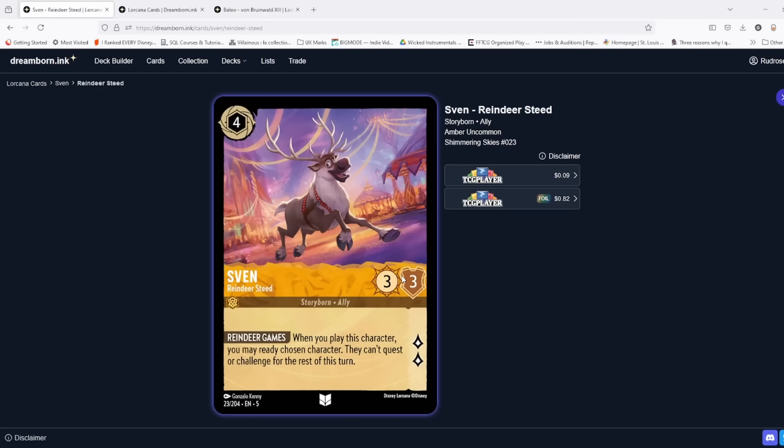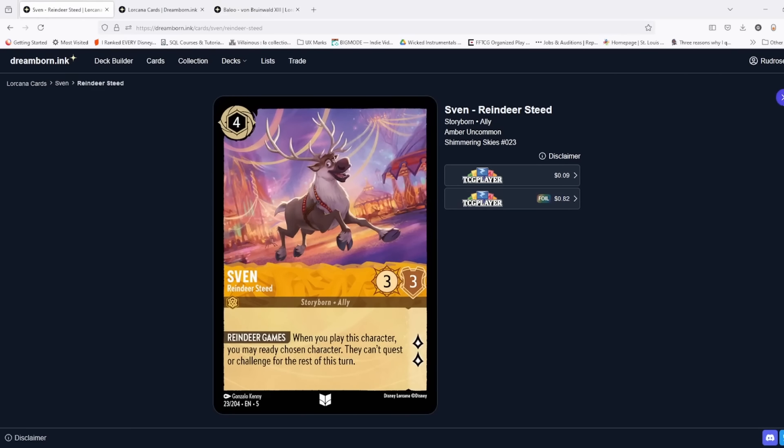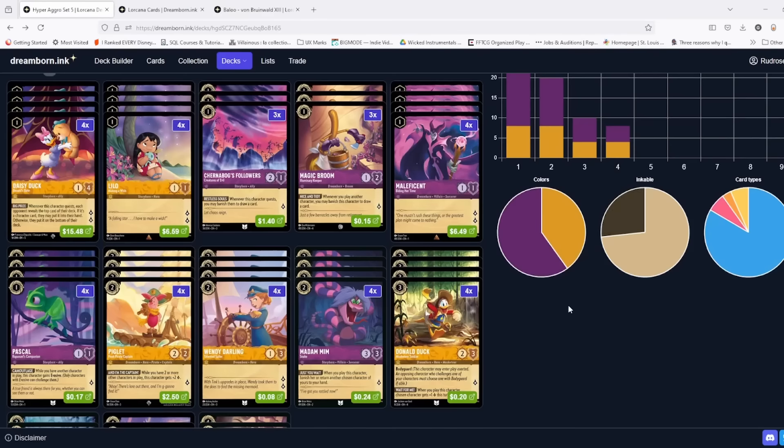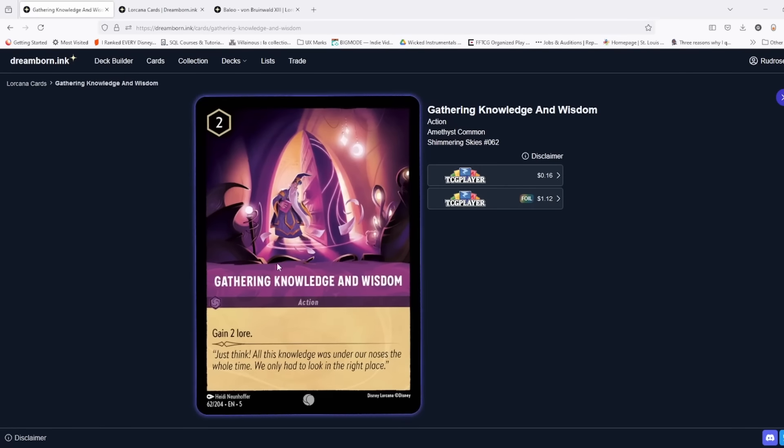Baloo prevents being challenged because he has to be challenged first, whereas Sven just says you can't challenge it at all because I've readied them. Sven also has a decent body — three strength is nice if you have to trade, and he quests for two which is better than Baloo. I don't think you're wrong to swap in Baloo, but going against Under the Sea and some other decks that deal with Baloo without banishing him — using Mother Knows Best to bounce him or other cards that circumvent his instant lore — means Sven has tested better. I was also getting bricked with 20 uninkables using Baloo.